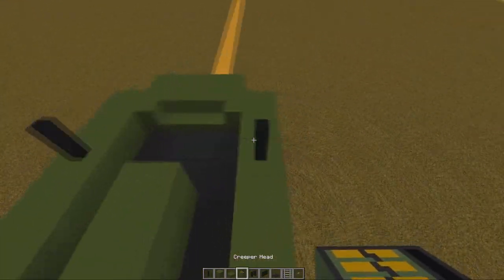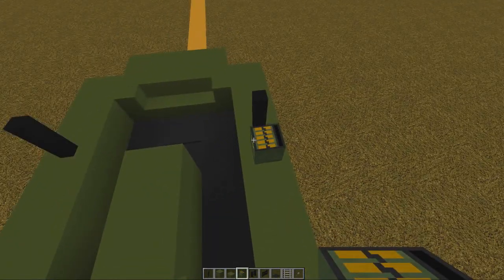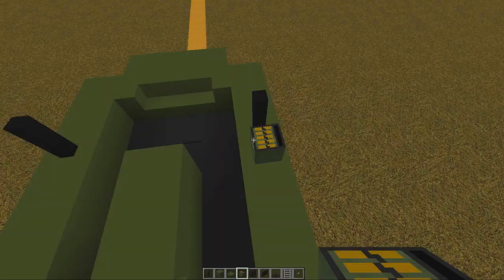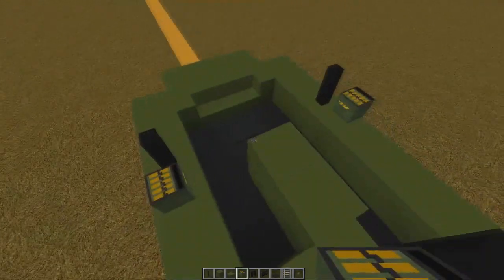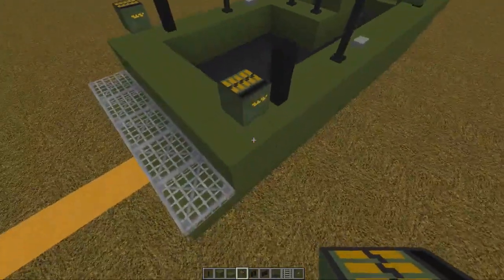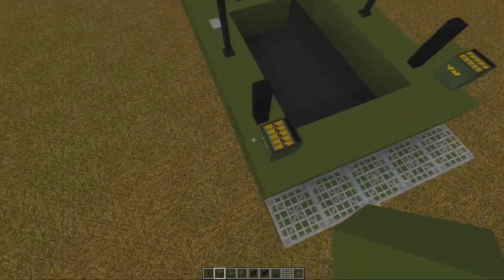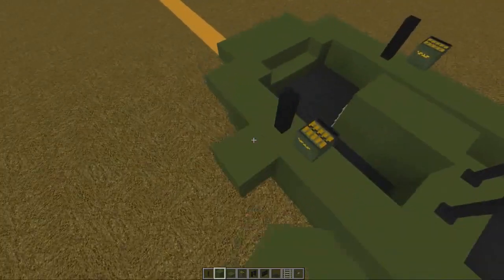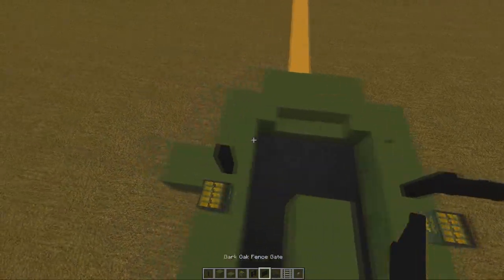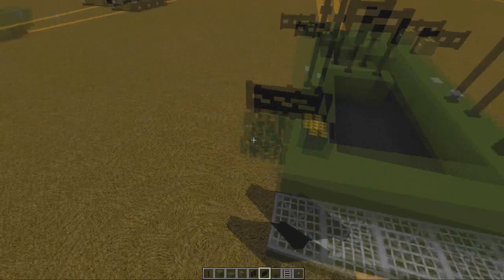Grab our zombie heads — I've got a mixture of things in here, but I'm going to put zombie heads there and zombie heads there, just because they're green. They're gonna be the ammunition for the 50 cal machine guns. Then put fence gates on top of those blocks there, like that.